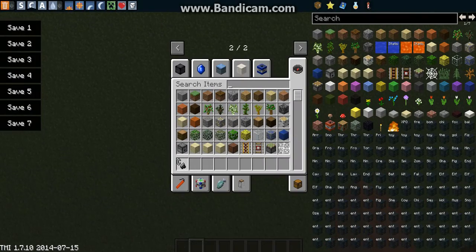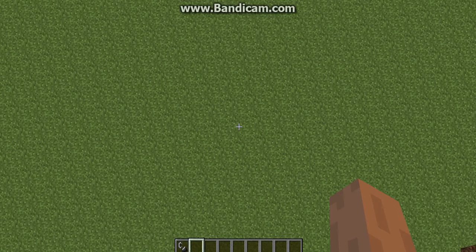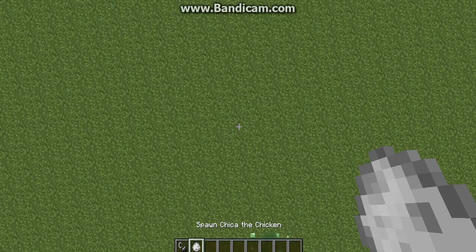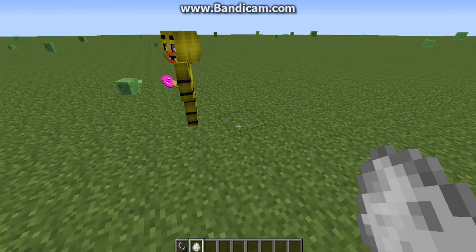I'm going to make sure you can still spawn mobs - that's something I always check. I'll just spawn a super mob. Good, mobs are still spawnable.